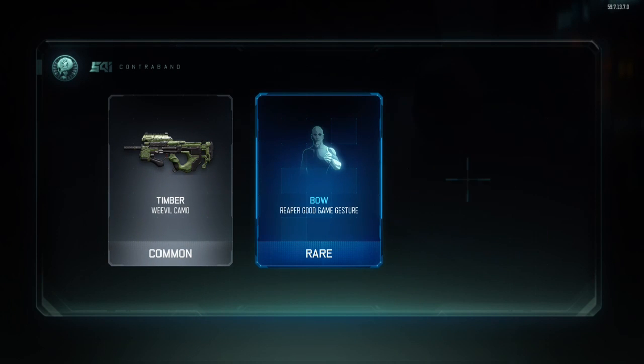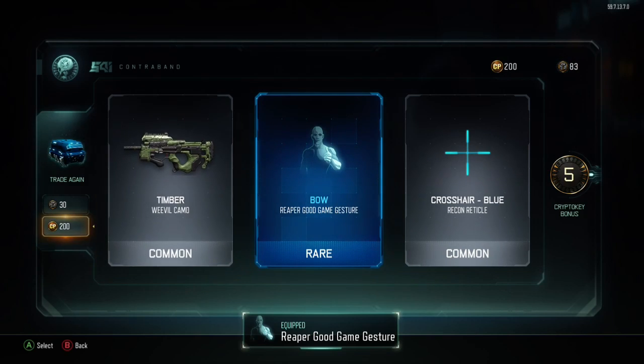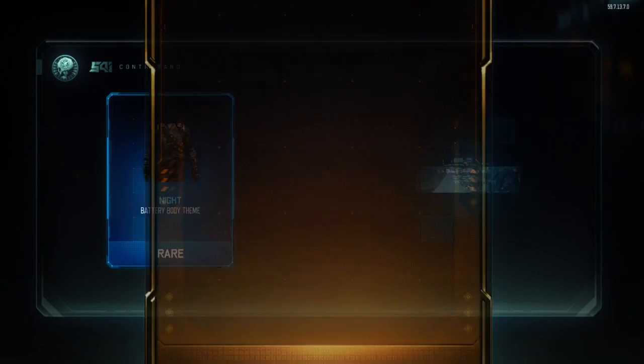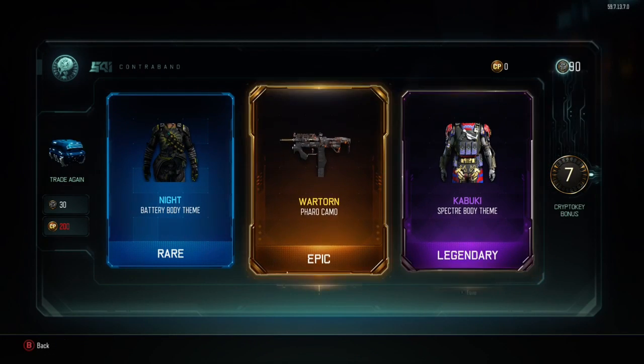A common and rare and another common. Honestly I might use that sight though — the actual reticle itself actually looks kind of cool. I think we have a lot of them. Ooh, Wartorn on the Feral. I don't think I have Wartorn.